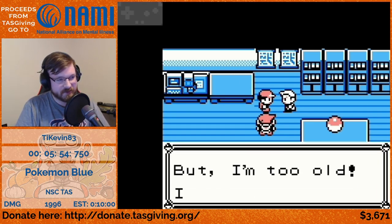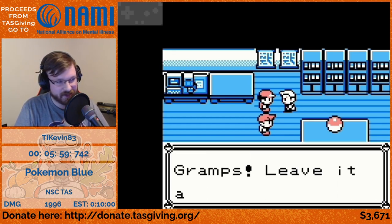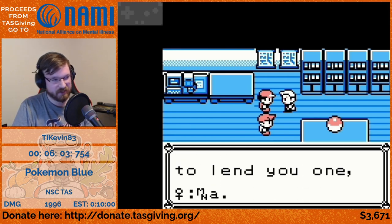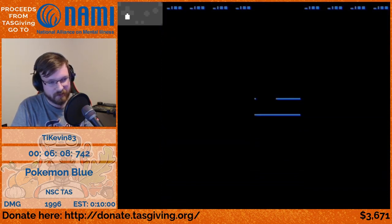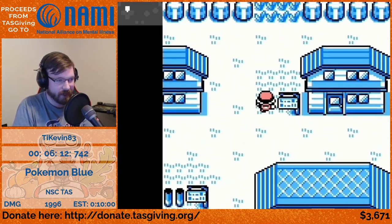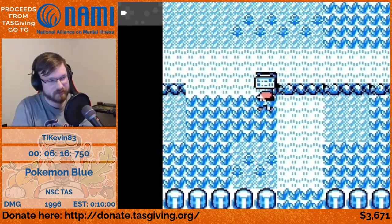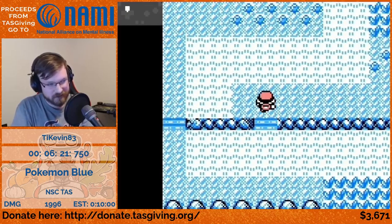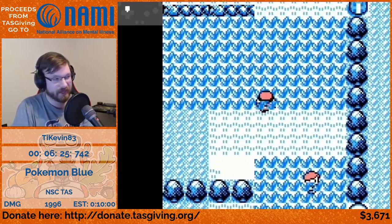As we go back to the forest, we'll see some pretty interesting glitched strategy. The Yellow and Blue NSC strategies are actually very different — they both involve a glitch called Trainer Fly, but while Blue can go straight into the forest to reactivate the Trainer Fly glitch after setting it up, Yellow has to do a lot more setup to get utility out of its Trainer Fly.